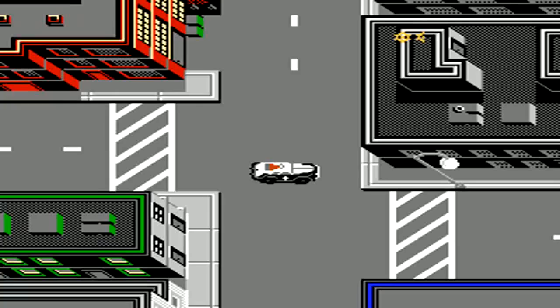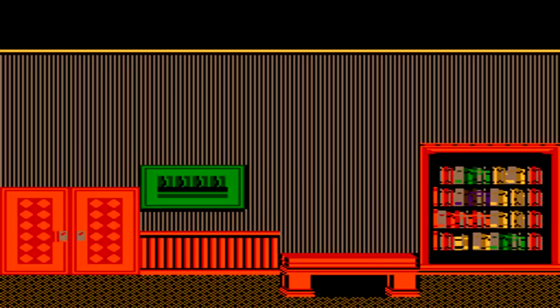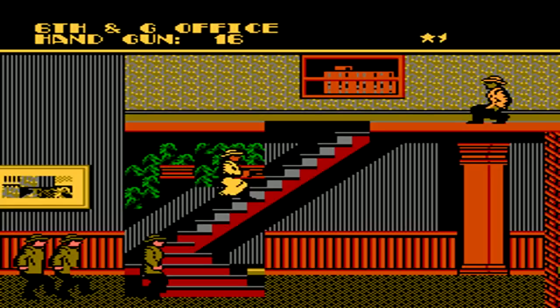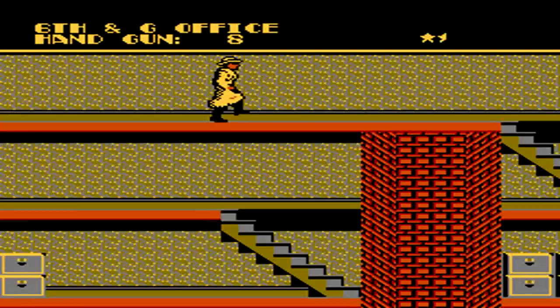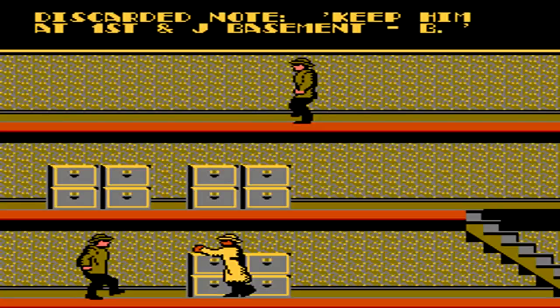For our next clue, we're heading to the 6th and G Office. This building is a lot easier to get through than the previous garage. You'll have to climb up the staircase because you'll walk into a brick wall if you continue all the way to the right. I prefer to climb down the middle staircase to take out the enemy before climbing back up and continuing. This area also has dog enemies, so duck down and point your gun towards the ground so right before they make contact you can fire and take them out. When you make it to the end, climb down all the staircases to get the clue on the bottom floor.